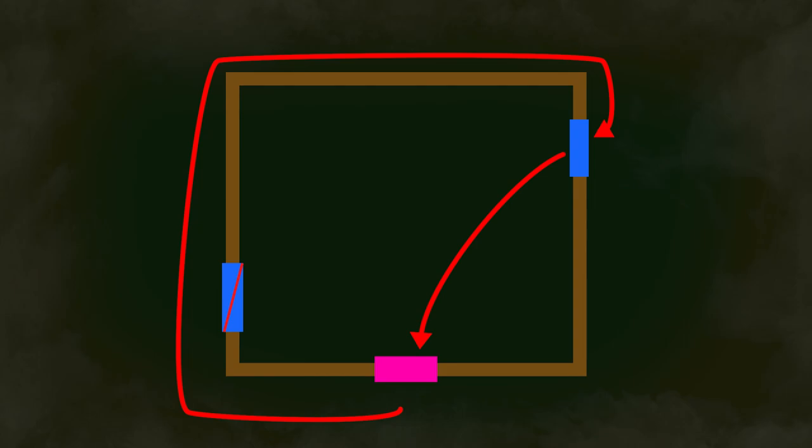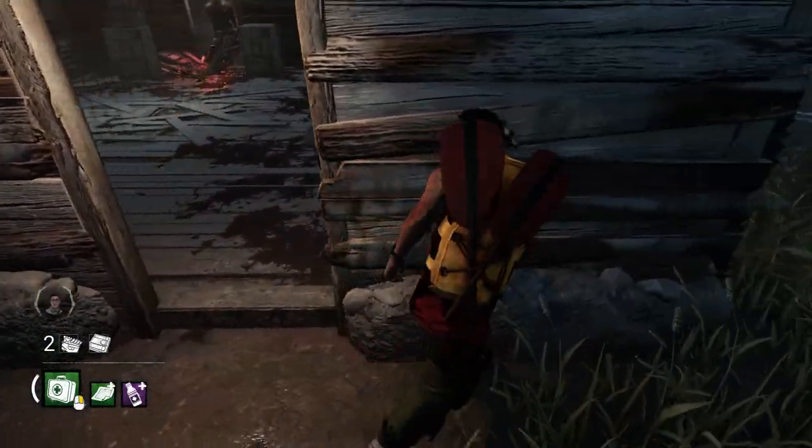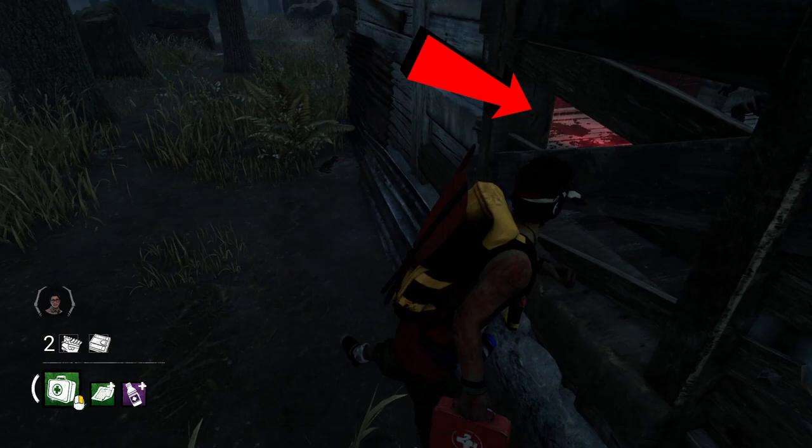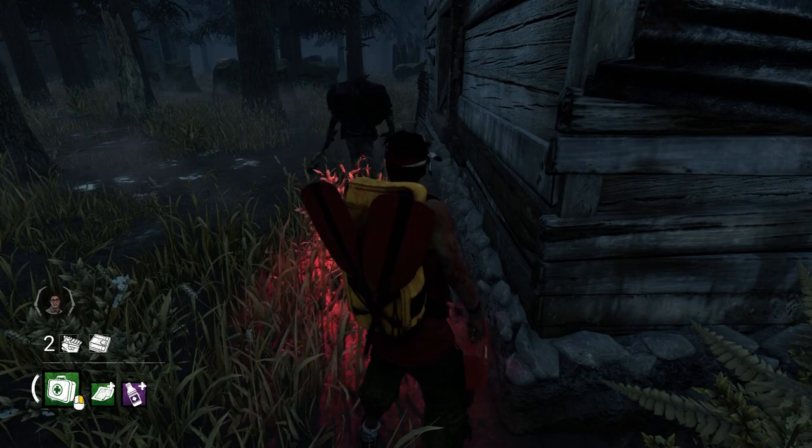Lastly, the long window loop. For any Lithe abusers out there, you probably already know about this one. This loop works best if you have Lithe or 99 Sprint Burst, because you're going to have to go a long ways around the building to get back to a safe spot. The best thing about it is that it can be really unexpected from the killer's point of view — most killers expect the short or medium, but rarely do people run all the way around the outside of the long wall. Depending on which map you're on, you'll be able to see through the holes in the long wall, allowing you to play mind games because you'll be able to see the red stain through it.